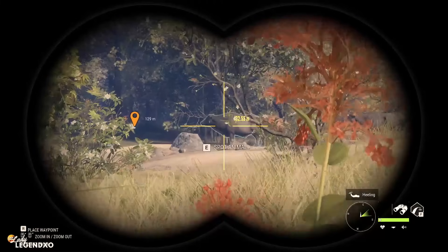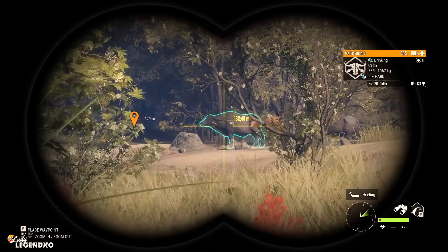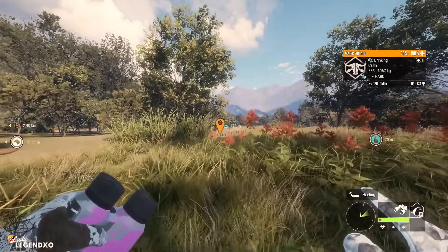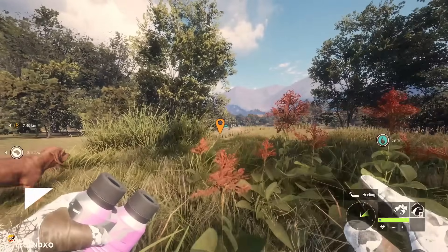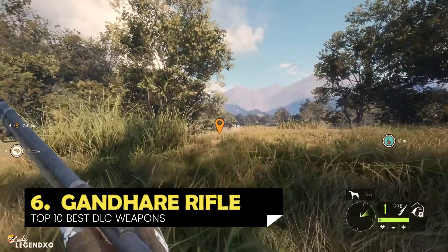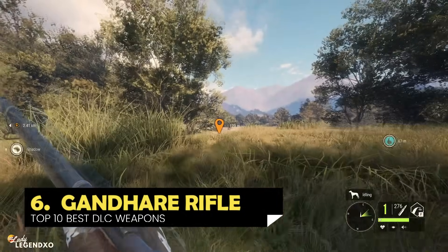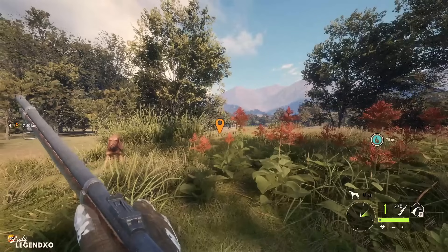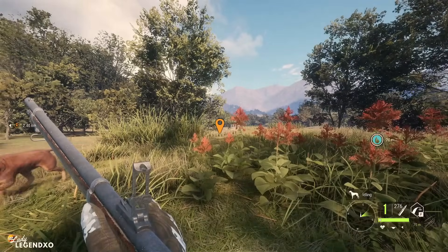Coming in at number 6 is the weapon that came with the Sundar Patan map, and that would be the Gand Hair rifle. When it first came out, it was good from classes 4 to 8, but with the last update it is now good for classes 4 to 9, making it highly versatile. With the Gand Hair, it has its own built-in scope.